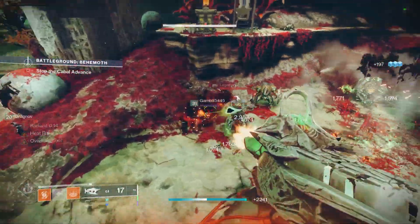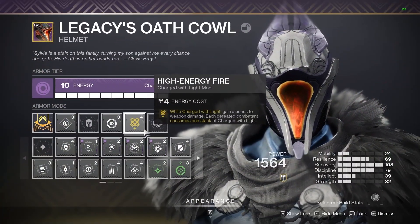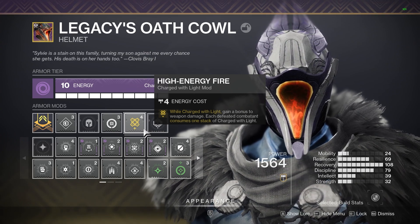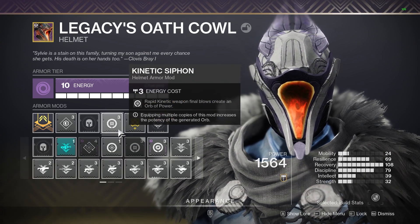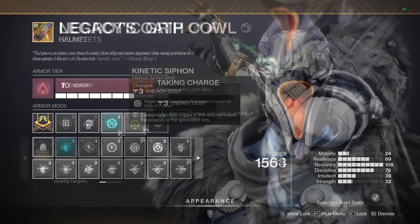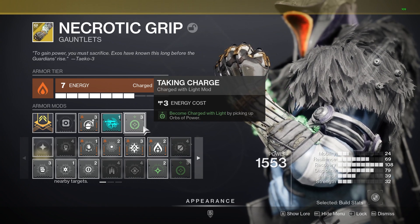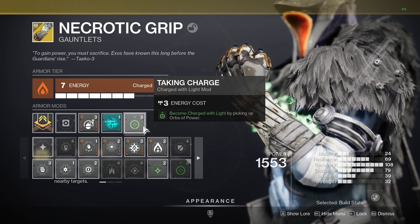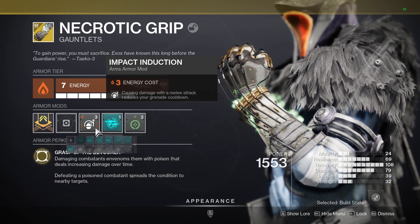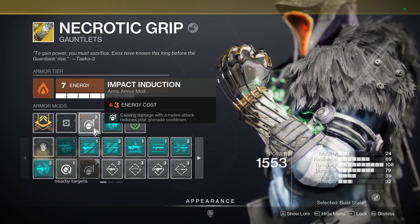This build revolves around staying in the air, so some of the mods we have are going to be a bit harder to use. On my helmet, I am running High Energy Fire for some increased damage against bosses and majors. I also have Kinetic Siphon to make Orbs of Power with my Osteo. These Orbs of Power feed into Taking Charge, which I have on my Gauntlets. This keeps me Charged with Light so I can keep using High Energy Fire, even if we consume it on kill. I also have Impact Induction to get my grenade back quicker as I spam my melee ability.